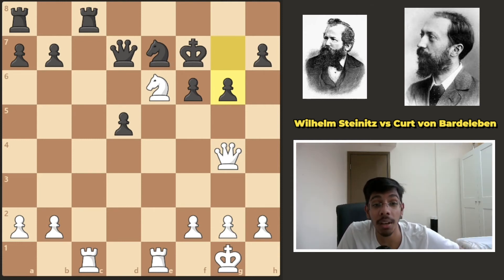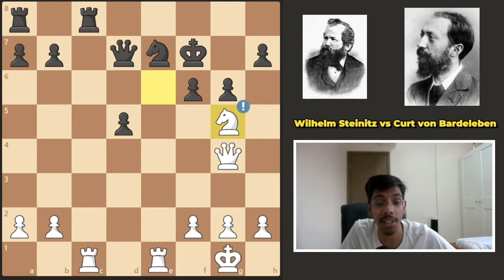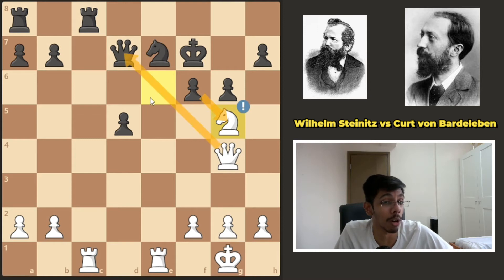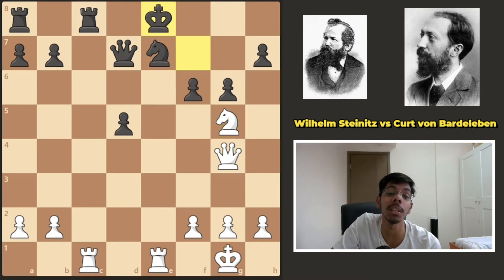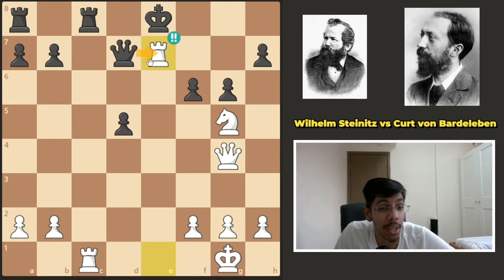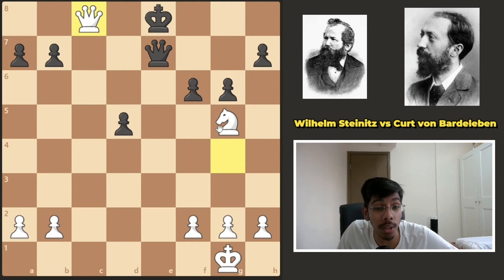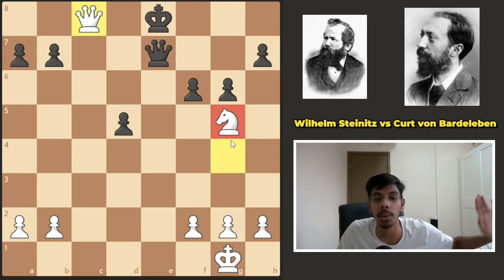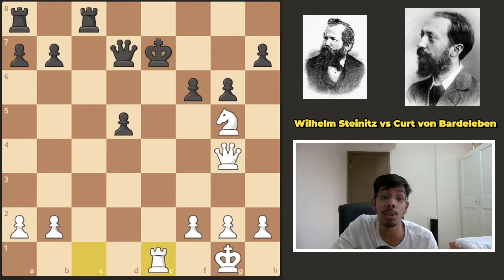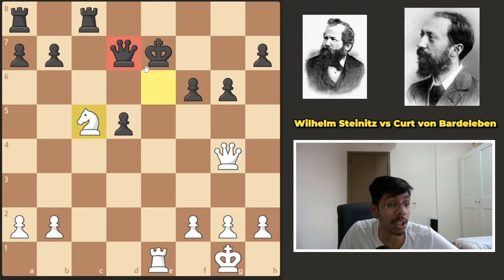Time to pause the video and figure out what white played here. White started off with knight check — discovered attack. Cannot take the knight, the queen falls off. King e8 is the only move protecting the queen. Now is the time for the brilliant sacrifice: rook takes knight. You would be surprised — queen takes rook and king takes rook are both bad. He cannot take it. If he takes the rook with the queen, you chop off the rook, win the rook, and you're a knight up and completely winning. If he takes the rook with the king, you slide in the rook giving a check. Where should the king go? King to d8 — a knight check, a discovered check, and you win the queen.